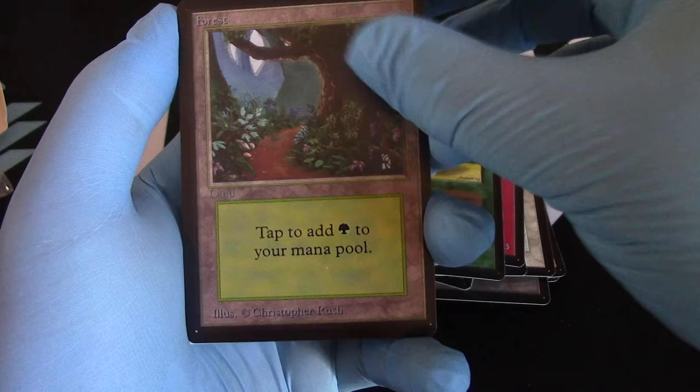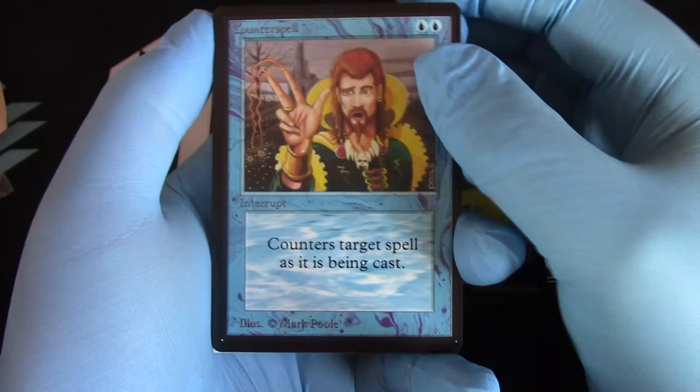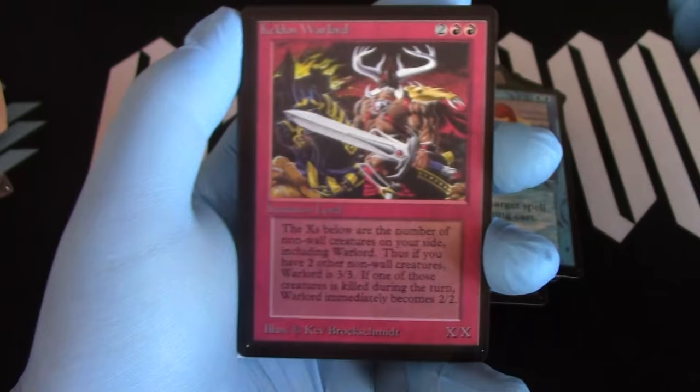Go check on him. Forest. Counterspell — there we go, there's a good uncommon. Killed on Warlord — I'll always like the artwork of Kilndon Warlord, check that out. Pretty sweet. Tsunami — hey, we were just talking about you, nice of you to show up.